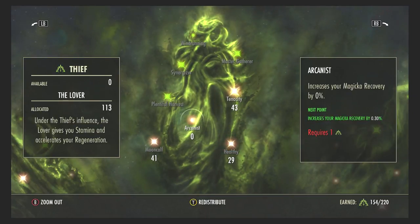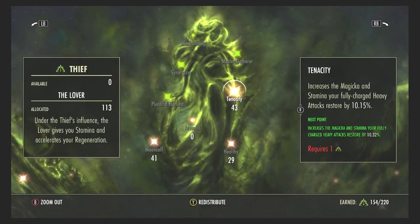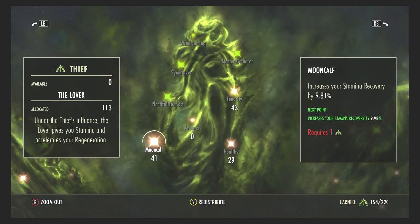Tenacity increases how much magicka and stamina a full heavy attack restores — so a heavy attack on my one-hand and shield bar restores stamina, and on the staff bar restores magicka. Mooncalf increases your stamina recovery, which pretty much speaks for itself because most of your tank abilities are stamina-based.